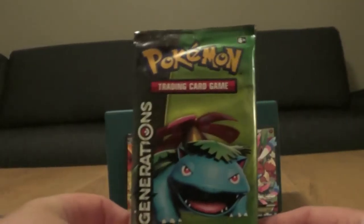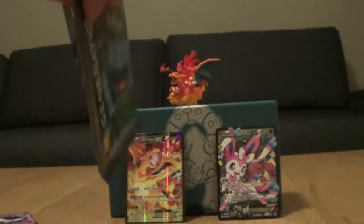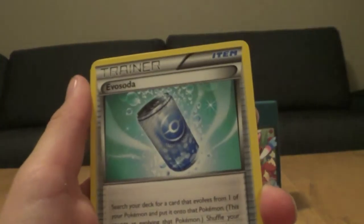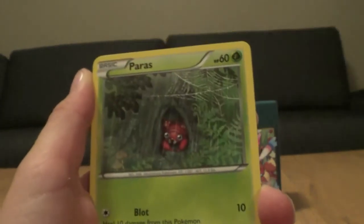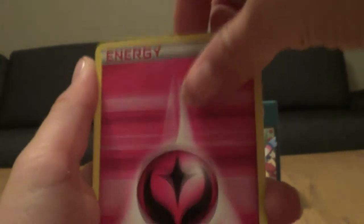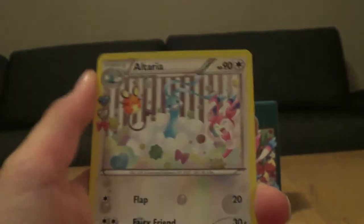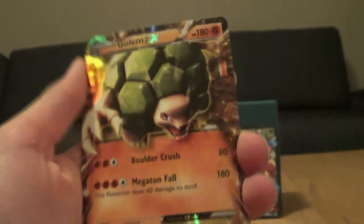Third pack is a Generations Venusaur. I'm pretty sure these are guaranteed a Radiant Collection and a rare and a hollow. So we have a Trumbeak, Red Card, Eevee Soda, Diglett, Paras, Pikachu, Fairy Energy, hollow Eevee Soda. A hollow Radiant Collection Altaria, and the rare is another Charizard EX.